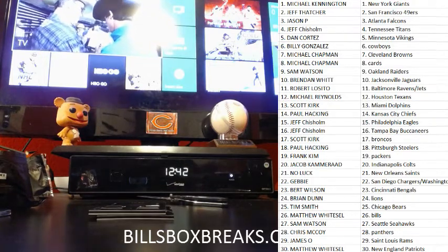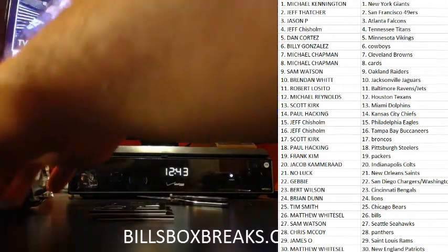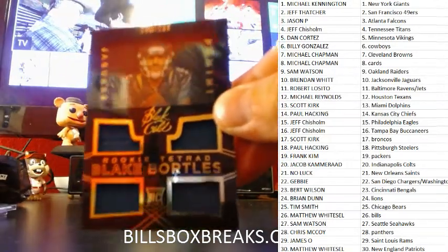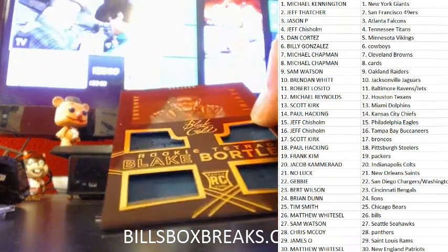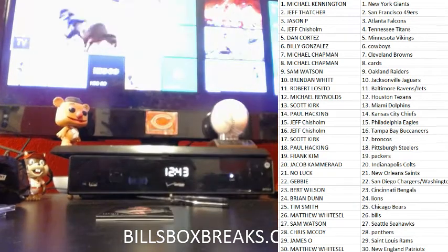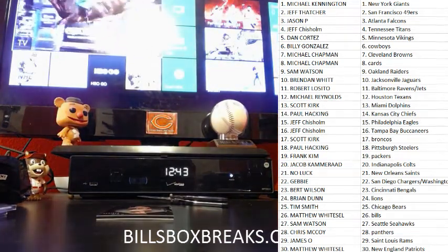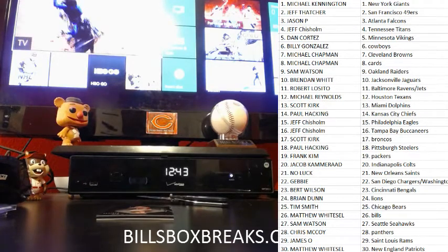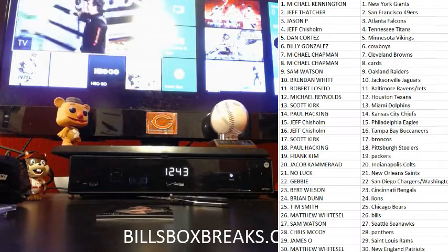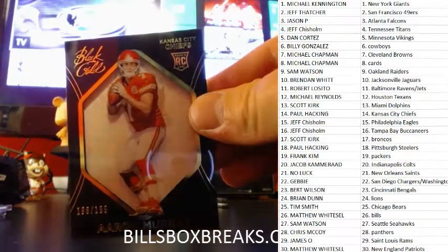Never mind, I was mistaken. Next one — Jaguars finally snagging a hit out of this: Blake Bortles quad relic, nice looking card, out of 299. No gold out of this case. And the last one's going to be Aaron Murray, out of 199, shadow box.